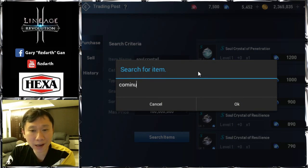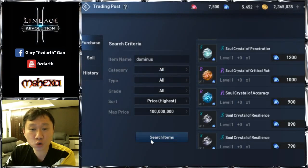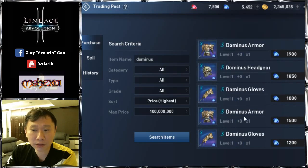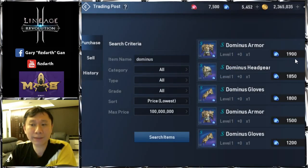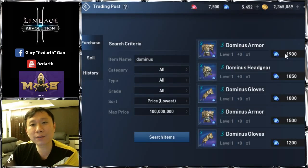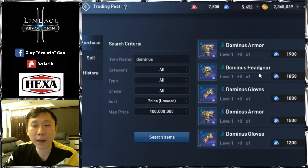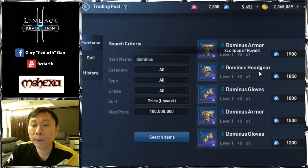When the game started, rare equipment was super expensive. Right now prices have dropped a lot — you can see items at around 1,900, whereas when the game started everything was selling at 3,000 to 4,000. The main reason all rare equipment took a dive is that...